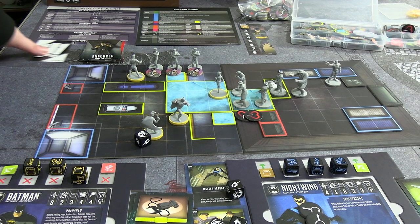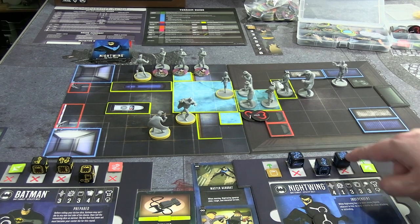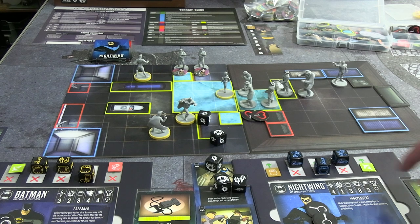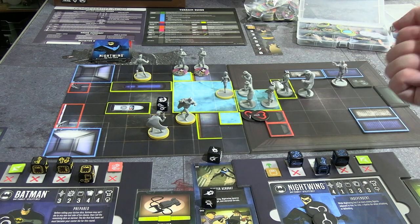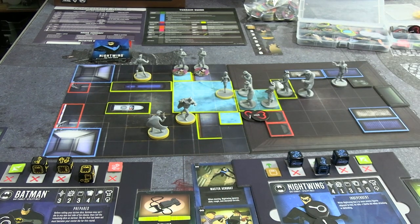Nightwing is up, starting adjacent to the hostages. He spends two doubles — one base attack plus four more for five dice, looking for at least three successes. He gets four — that civilian is freed and runs away. Then he initiates a ranged attack on the other one at range two: one base plus a double for three dice, needing three successes. He fails the first roll, spends a focus to reroll the blocks, but still can't free them. So there are still two hostages remaining at the end of battle round one.